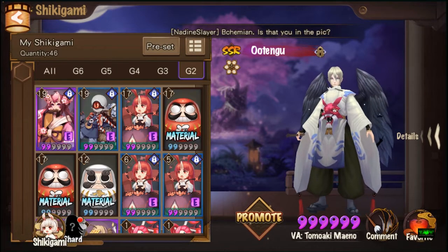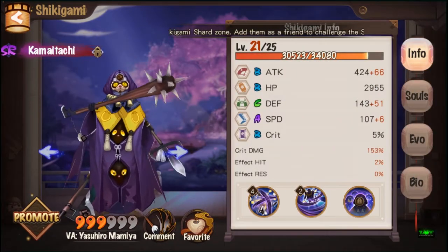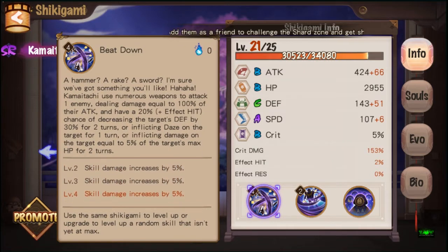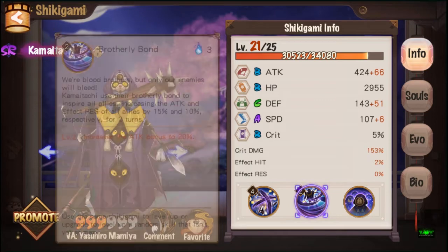What's up guys, Zaf here back with some more on Onmyoji. In today's video I'm gonna show you guys how to reroll the skills for Shikigami. You can see I have my G3 Kamaitachi here with three skills going into Beat Down and one skill into Brotherly Bond. We have none into United because he's not evolved.